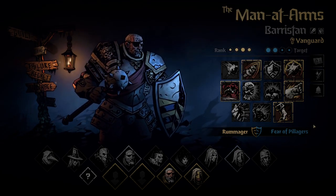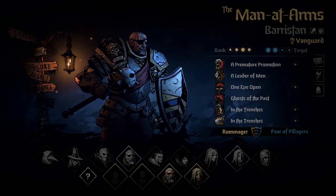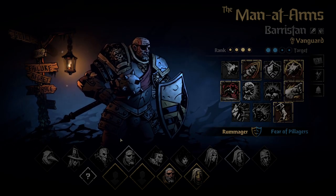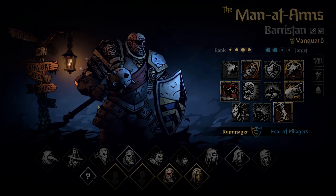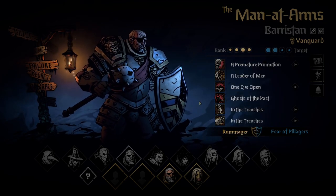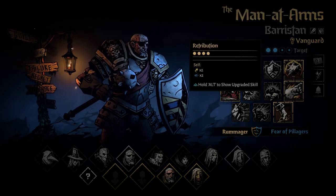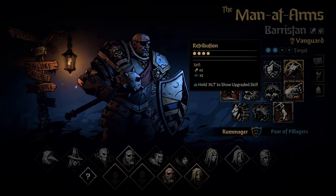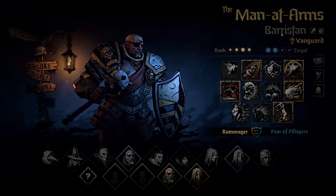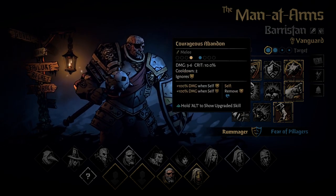Now, are hero shrines important for Man at Arms? Yes — you want to max him out as fast as you can because he's very versatile, playable in all positions one to four. For upgrades: if Vanguard, upgrade Retribution first; if Sergeant, upgrade Bolster or Retribution first; if Bulwark, upgrade Rampart first. Very good skills to upgrade for Bulwark are also Stand Fast and Courageous Abandon.